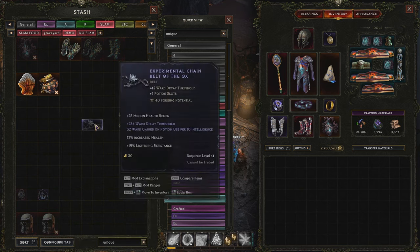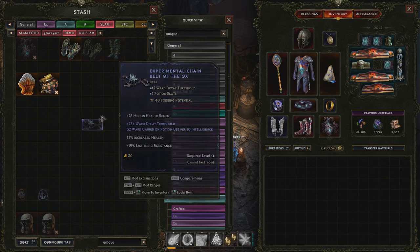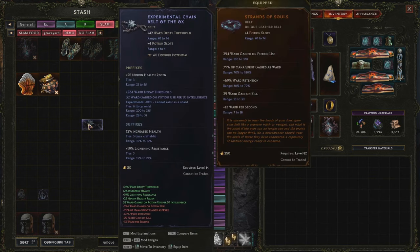Another thing to note is that you can slam experimental affixes, and the unique can take them as well. This just looks like a normal experimental, but if you look closely you can see the background is purple. This is actually an exalted affix, and this is a totally valid slam. If you seal this affix, as I said before, you won't be able to slam anymore because the seal doesn't count.